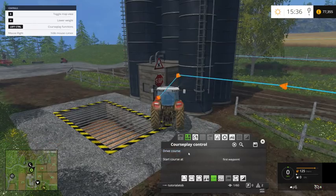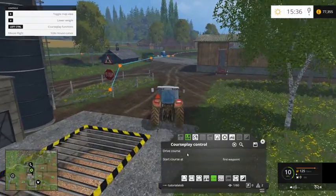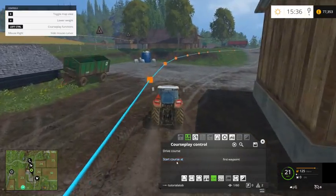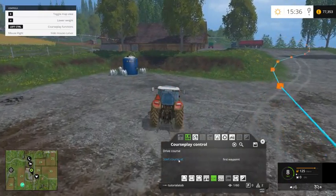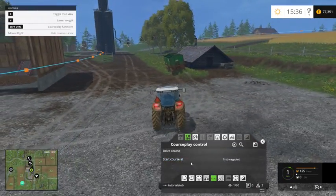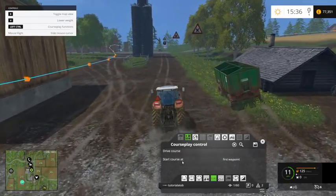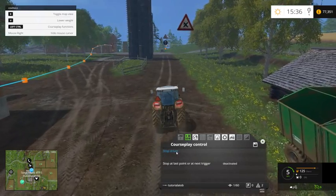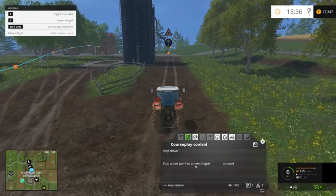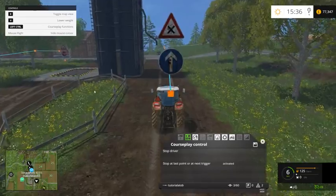So what we do, stop the driver. What we're going to do now is do it again — this time we'll enable it. We've got the option: on that one you can go to current waypoint, nearest waypoint, or first waypoint. For this we want to go to the first waypoint. Sometimes you want to go to the nearest waypoint on other things — it's down to you to decide which, to be honest. So we'll go drive course, and this time we'll activate it: stop at last point, or at next trigger. And because that's the trigger, that should be the last point it stops at.